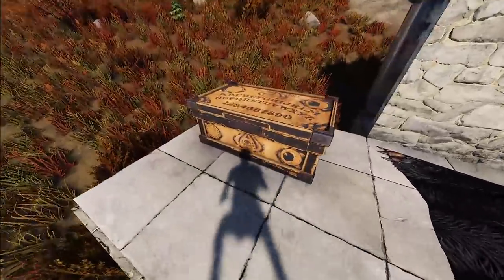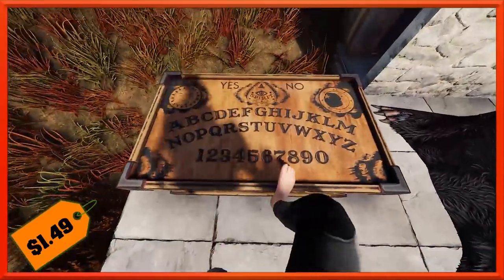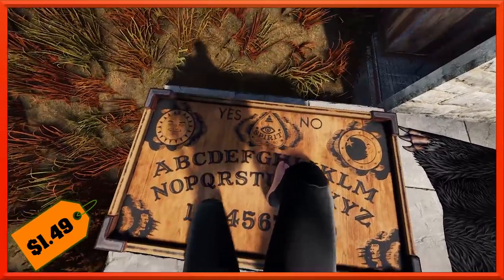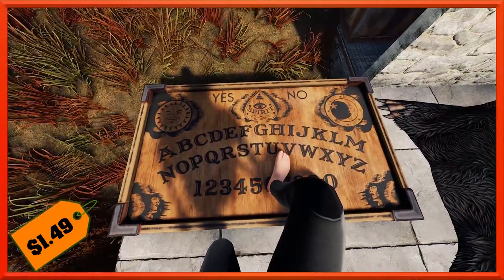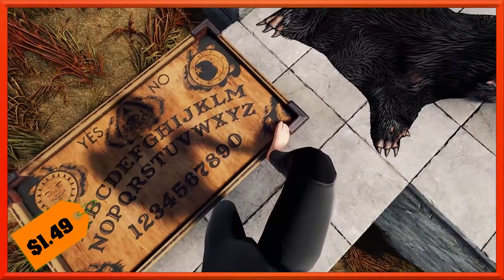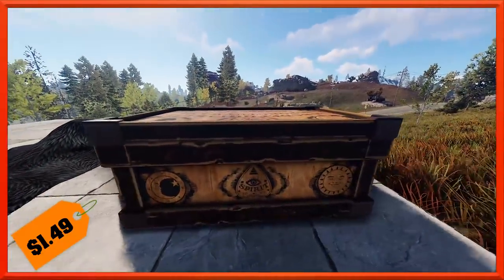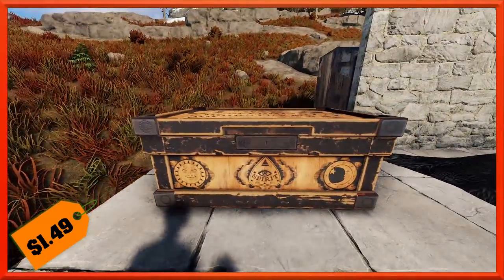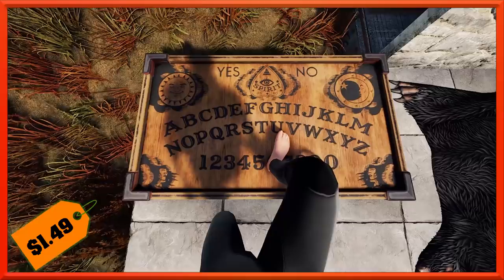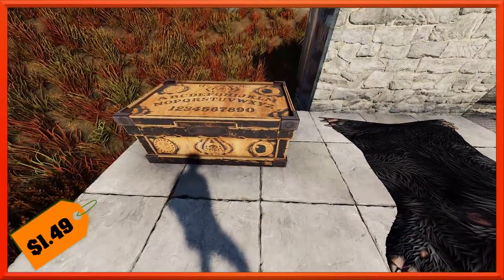Next we've got the deployables for you, starting with this chest here. I think everybody should pretty much be aware of what a Ouija board is, or a spirit board, whatever you want to call it. This spirit box right here has a spirit board right up on top of it. You can see there's the little marker that moves around. You've got your yes and no, and your ABCs and numbers going through. There's also a little witchy girl in the corner, a ghostly figure watching you, and some psychic symbols from the occult. Definitely a really cool-looking box with a nice wood-burned, beat-up, hand-burned look to it. This one will run you the usual deployable price of $1.49.